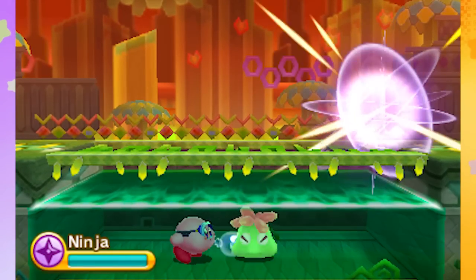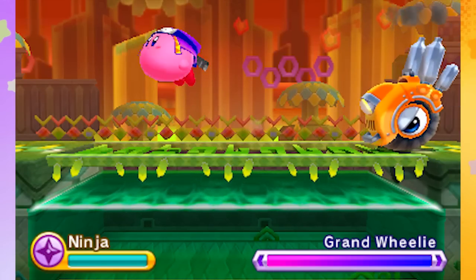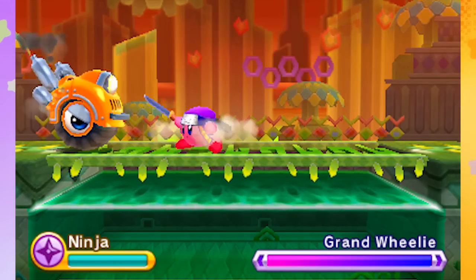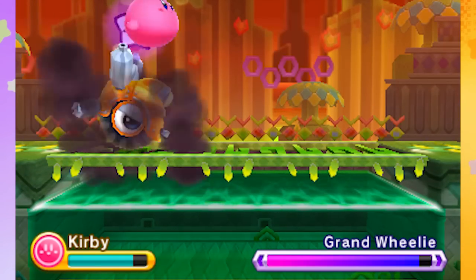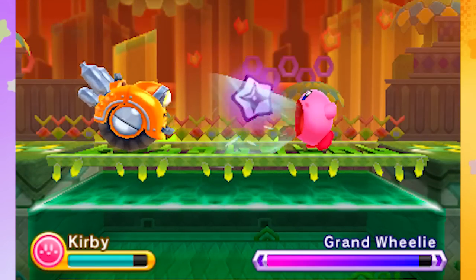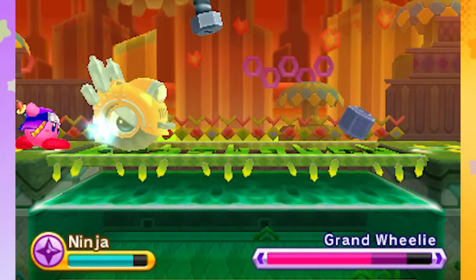Get out of here, glonk — I don't want to fight you. It's Grand Wheelie. Oh, I have a katana that I can use without doing the little side slash — I didn't realize. I like that side slash though. Look out — he's all noxious, he's polluting the environment and the forest. Go, Kirby, warrior of nature. Slice him, slice him, slice him.